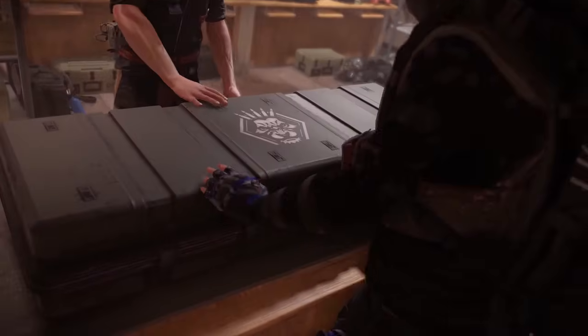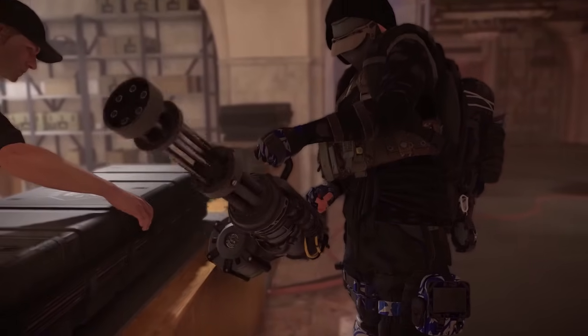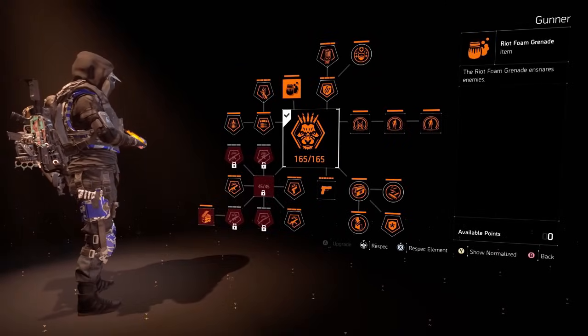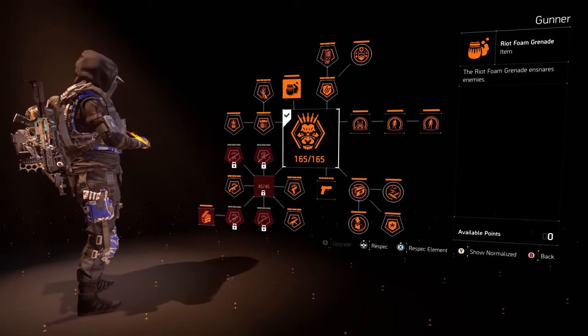Starting off with the specialization, we are using the Gunner. The reason being it synergizes so well with the rest of our build. This specialization offers DPS, survivability, and utility. We get the Riot Foam Grenade, which is great for both PvE and PvP. If you can funnel enemies and then use this grenade, you will snare a bunch of them, which makes them easier to kill.